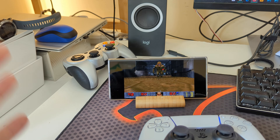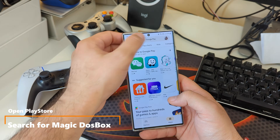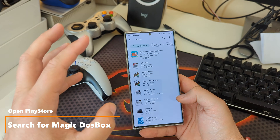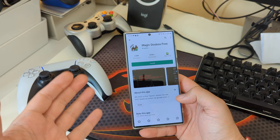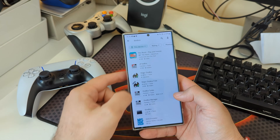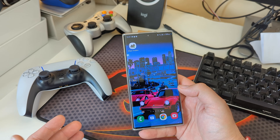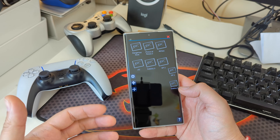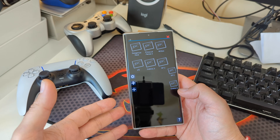Open your Play Store and in the search box type 'DOSBox' — you're going to get a lot of results. You're looking for Magic DOSBox. There is a free version which you can use, but you can only add one game. If you want to play more, you can buy it — it's only about three euros. Once you install Magic DOSBox, that's your emulator.